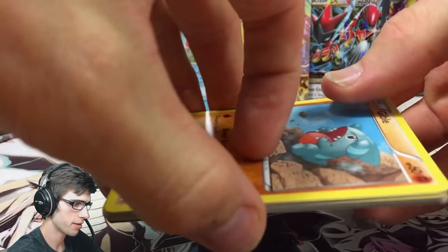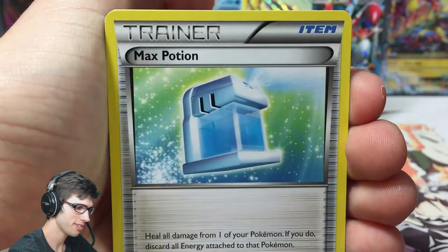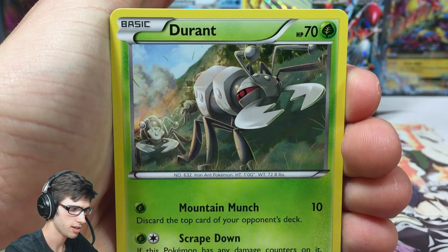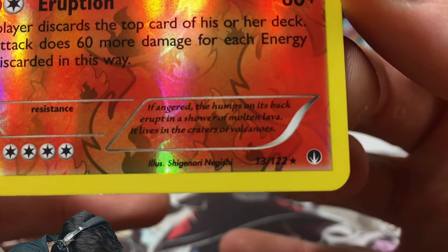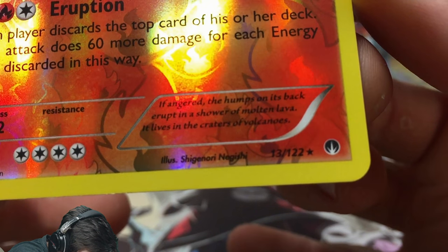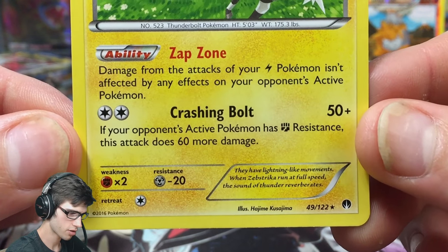It's been a pretty quality box but at the same time it feels like we're due to just get smashed by an awesome pull again. We got Gible, Staryu, Skorupi, Petilil, Pancham with Light Punch and Confront. Max Potion, Electivire, Durant — and that one is a rare reverse rare. Look at that retreat cost though — four! And we got Zekrom with 100 HP, Zap Zone and Crashing Bolt.